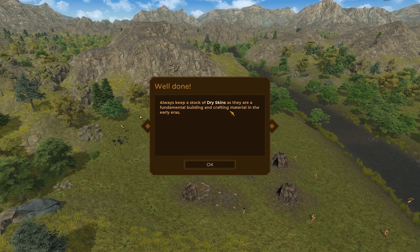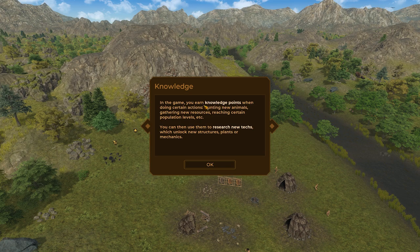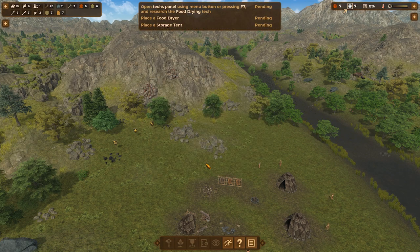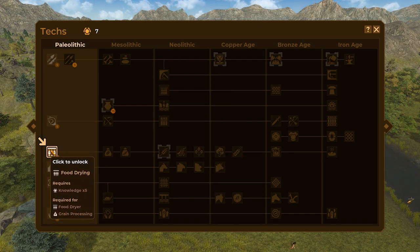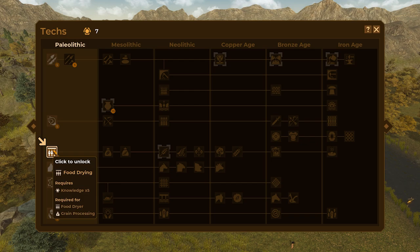Always keep a stock of dry skins as they are a fundamental building and crafting material. In the game, you earn knowledge points when doing certain actions — hunting new animals, gathering new resources, reaching certain population levels. Research new techs. Food drying tech unlocks the food dryer, which allows you to process raw meat and raw fish into cured meat and dry fish — lasts a lot longer and can be stored for winter. Open the tech panel using the menu button or pressing F7. This is kind of like Civilization with the different trees that intersect into each other. Let's go ahead and do food drying — five knowledge.